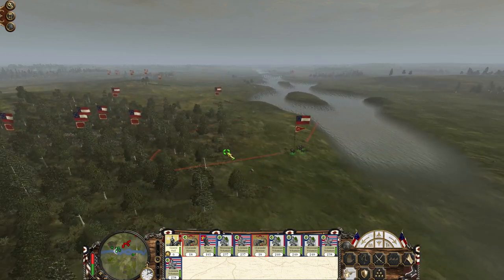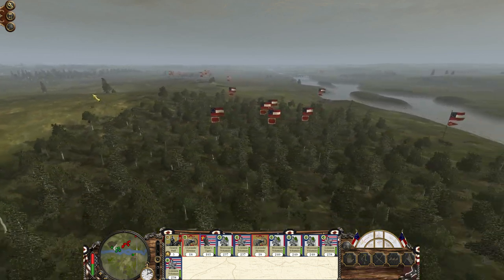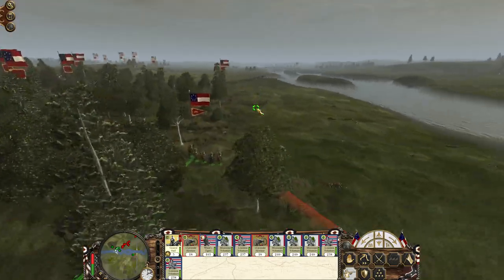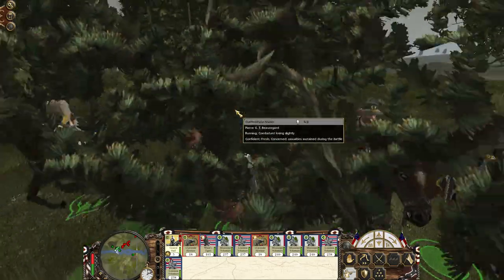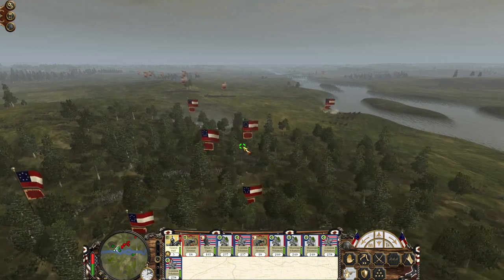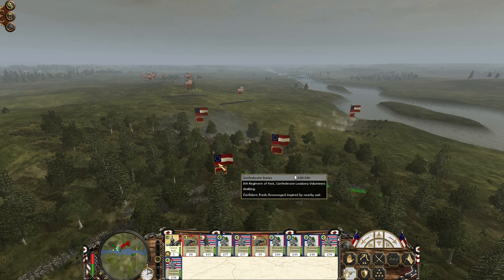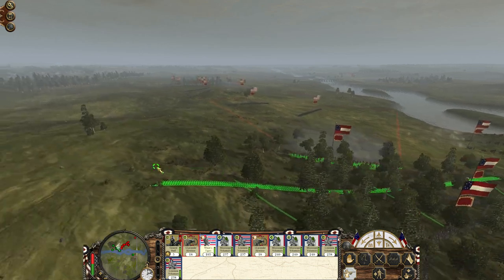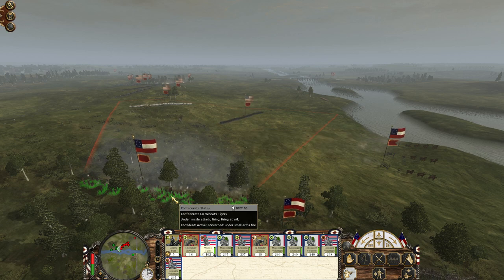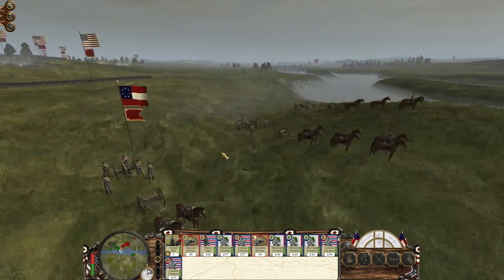We'll see how that goes. I'm going to move the general over here — the second howitzer is on this side moving up. Oh, the general has been targeted by the enemy sharpshooters! They've been shooting at Beauregard and killed three of his bodyguard men — a surprisingly high amount of accuracy from the sharpshooters. I really need to get these guys into position and probably move the Wheat Tigers out of the way so the line infantry can fire. This unit is running straight towards the howitzer, which seems like a poor choice.